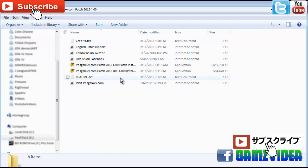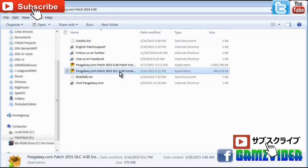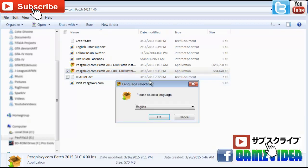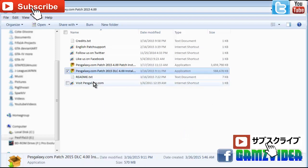The first thing you need to do is install the DLC 4.0 installer. Go to admin and then just keep going — install it all the way to the end, next, next, next, until it says finish.